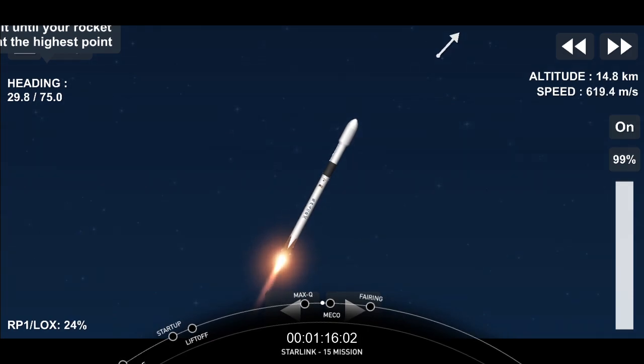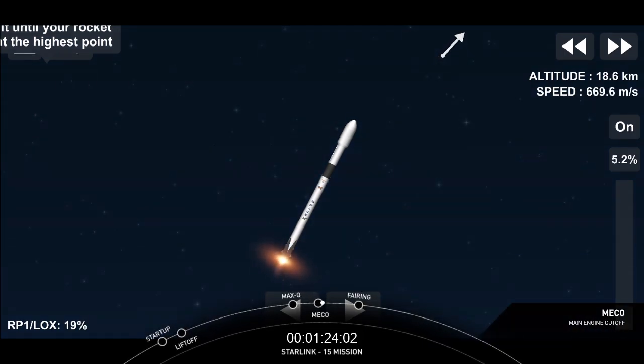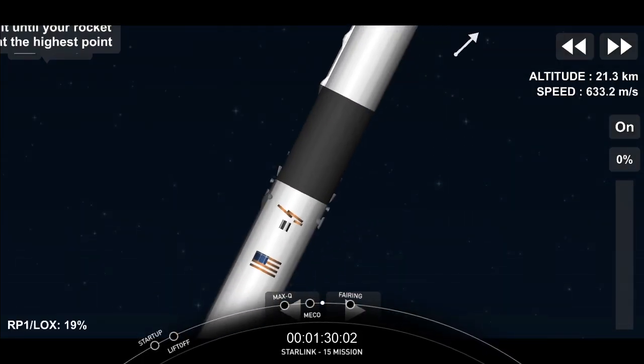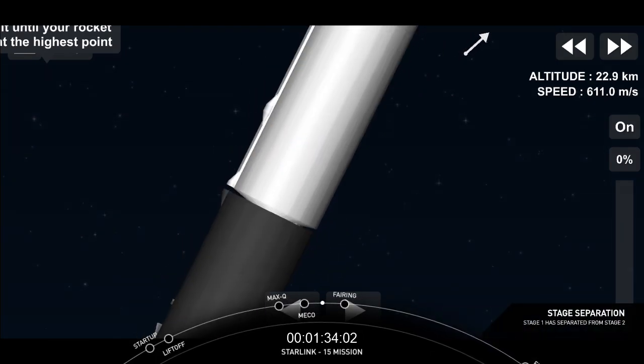During that next event, second engine start one, we'll ignite the Merlin vacuum engine that'll propel the second stage along with the Starlink satellites into an elliptical orbit. And MECO. We chill those turbo pumps with liquid oxygen just to get them ready for ignition. Stage separation confirmed.